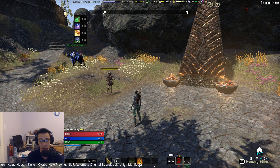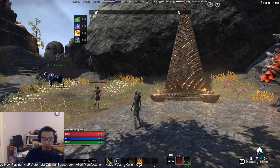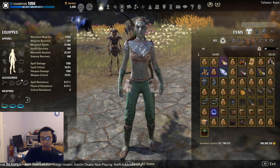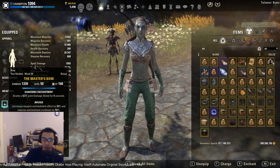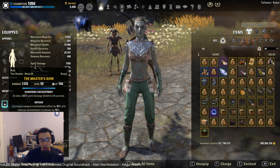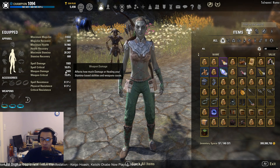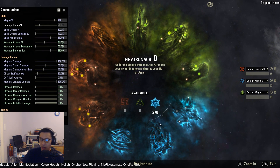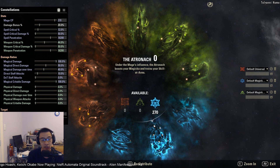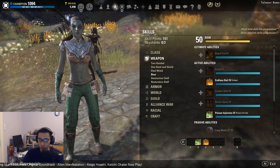Here's the setup, and then we'll go over the math and what we're looking for. The setup is basically a completely naked toon — I have no armor at all. The only thing equipped is a master's bow, it's infused, with a hardened enchant just to make sure no enchant damage whatsoever messes things up. I also took out all of my blue CPs, so I have 270 blue CPs here, which removes things like Mighty and additional penetration so we have just the raw numbers.